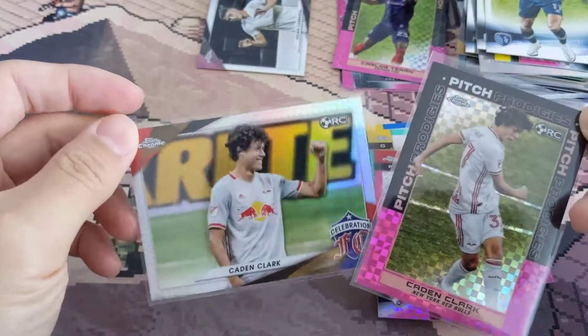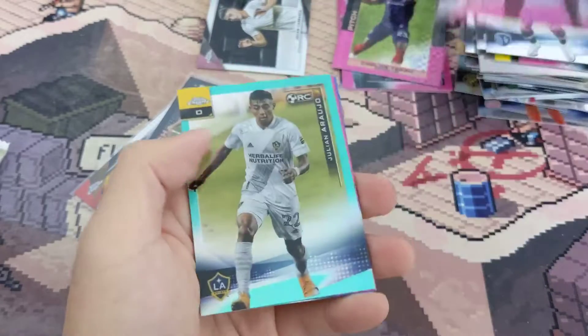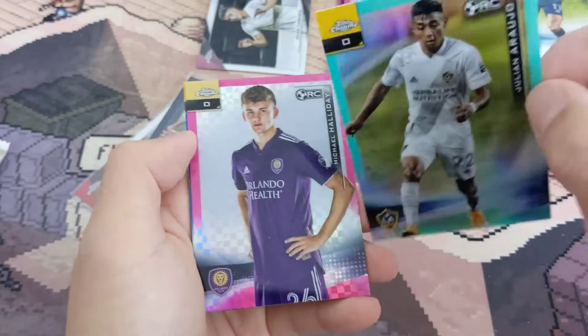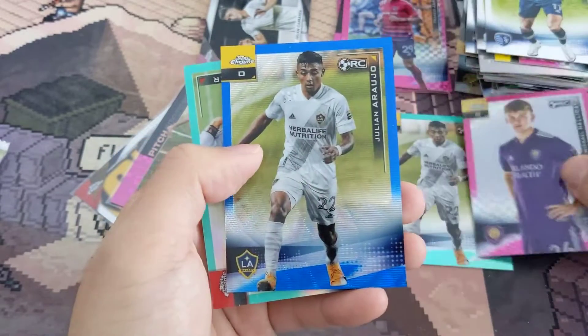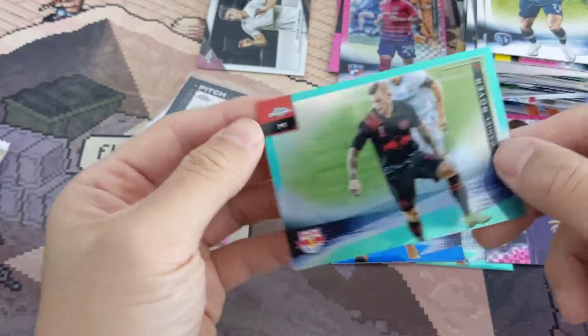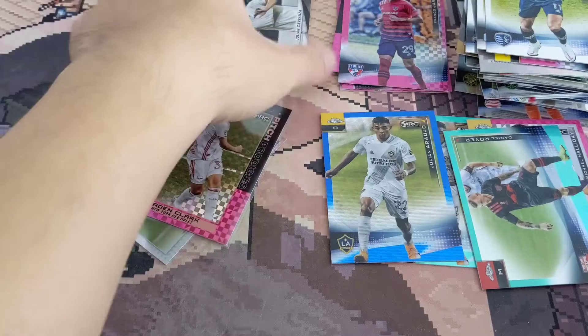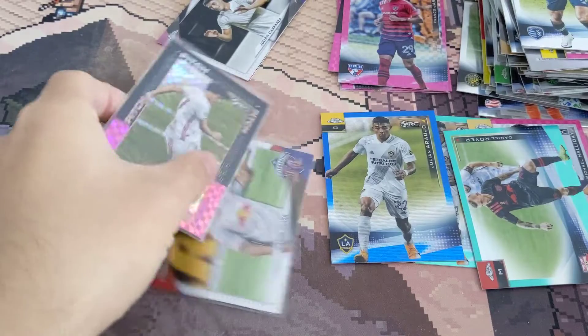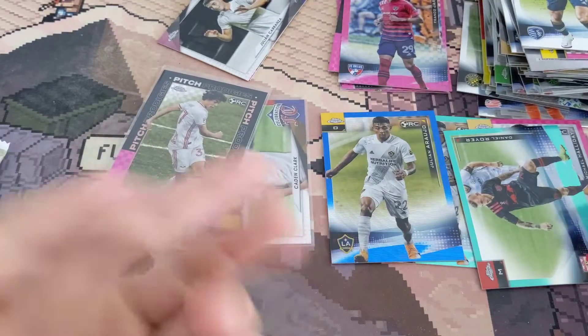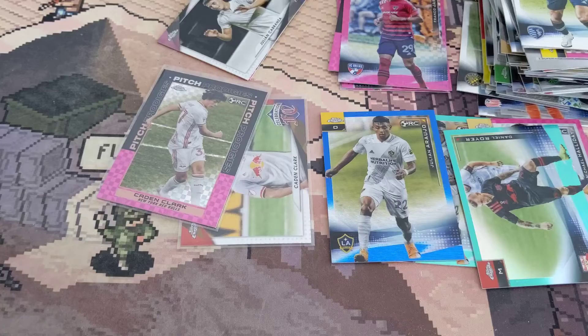Let's do a quick recap: we got two Kaden Clarks - that's not bad. We got three numbered cards. This rookie at 299, a Holiday pink rookie, and a blue wave out of 199. We also have a Warrior midfielder out of 299. Let me know what you guys think about soccer cards - do you think they're on the way up or is it just a fad? Let me know who this guy is - hopefully he's good. Thanks for watching, please like, comment, subscribe, and I'll see you guys next time!